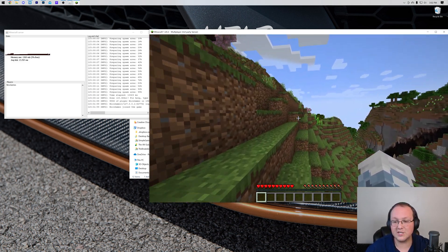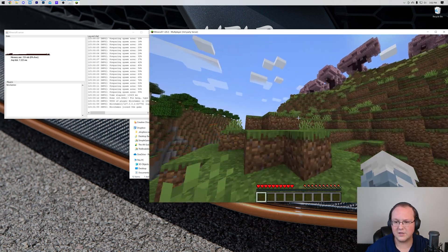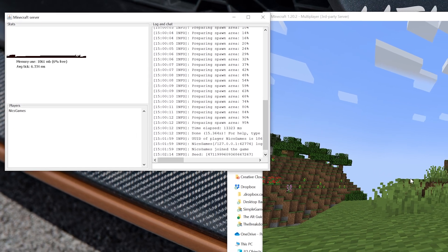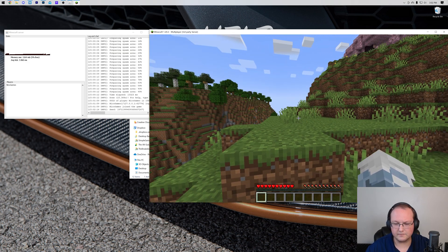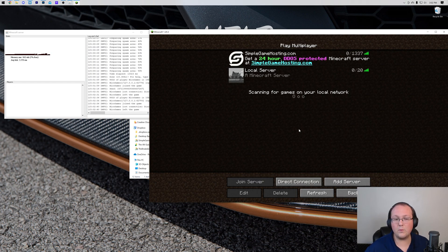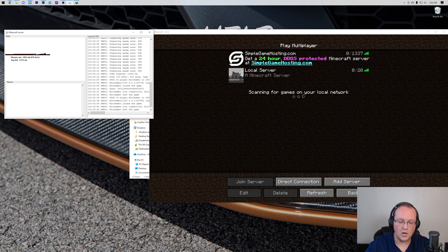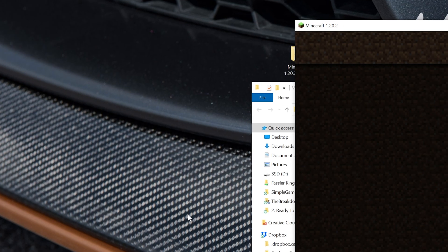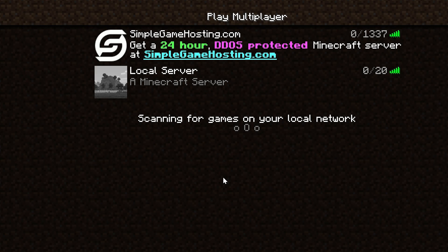Now you're the only person that can join this way, but it's a good way to test things and make sure things are working. How do you allow your friends to join your server? In order to do that, we will need to port forward. Let's go ahead and disconnect from the server, and then we'll stop the server. To properly stop a server, always come over to the console and type 'stop' and hit Enter — it will shut the server down properly. Port forwarding is the most difficult part of this process, and you do not have to do it at Simple Game Hosting, so if you do run into any issues, Simple Game Hosting is the easiest way to start a server. No port forwarding involved over there.